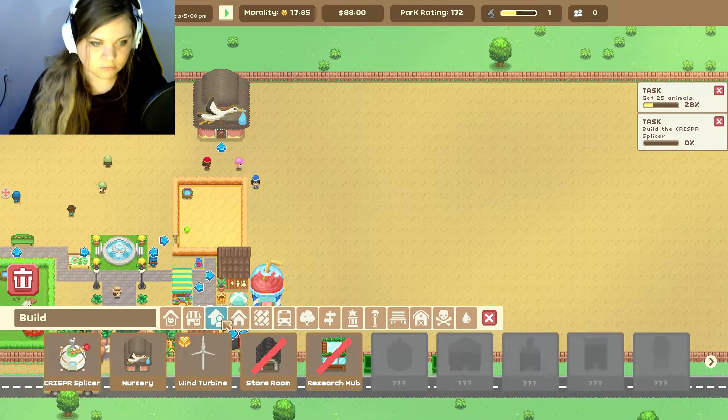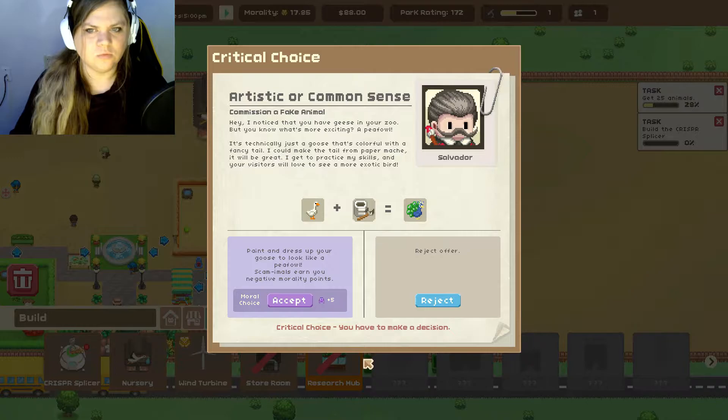The splicer — that's right. Artistic or common sense? 'Hey, I noticed that you have geese in your zoo, but you know what's more exciting? A pea fowl. It's technically just a goose that's colorful with a fancy tail. I could make a tail from paper mache — your visitors will love to see a more exotic bird.' So a peacock — paint and dress up your goose to look like a pea fowl. Scanicles earn you negative morale points.